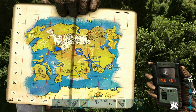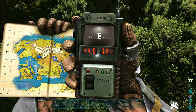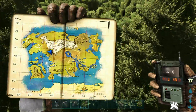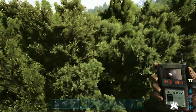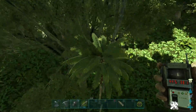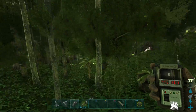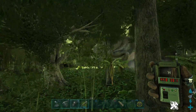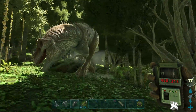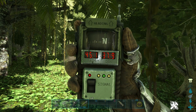The first Giga spawn I found was at 44.6 latitude, 38.1 longitude. It's hard to find them in here because it's just overgrown with trees everywhere, but there is one hiding in here somewhere. There he is — that's where he is. Let's move on to the next location.